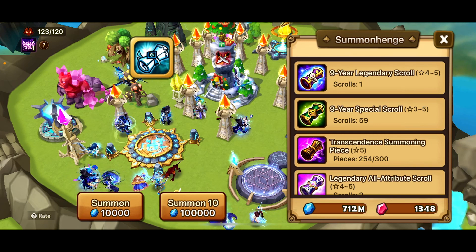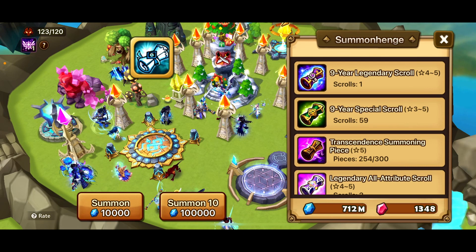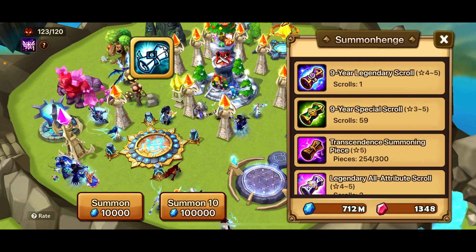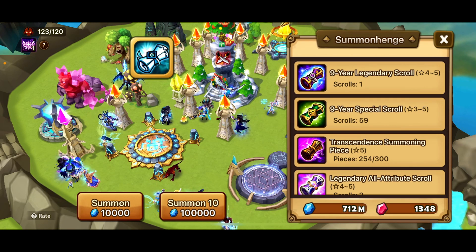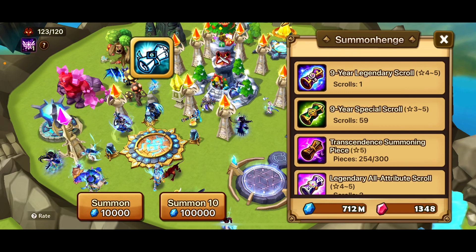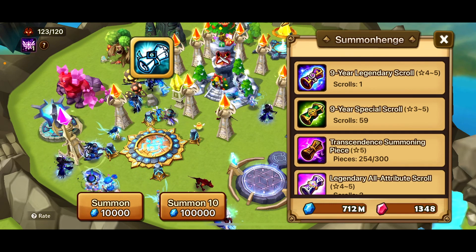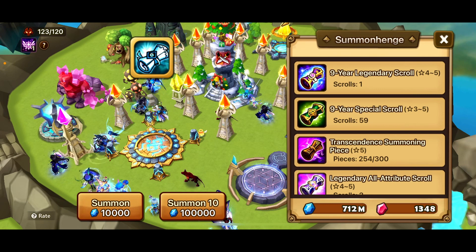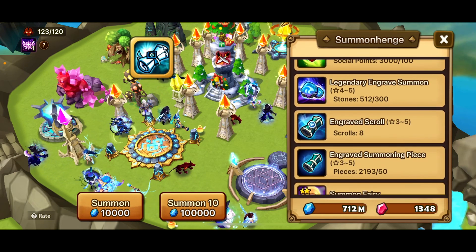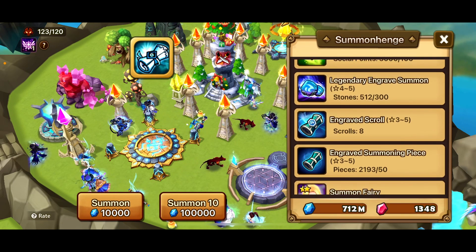Welcome back to the channel! Today we're doing another summoning video. I have my brother here with me. We are summoning because they added the exclusive summoning event — you get to pick one of 10 different summoning stone options. I already have eight of the 10, and the only units I still need are the Water Shadow Caster and the Water Weapon Master.